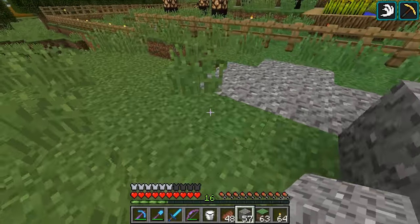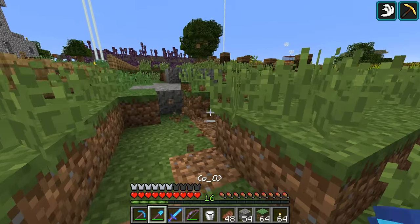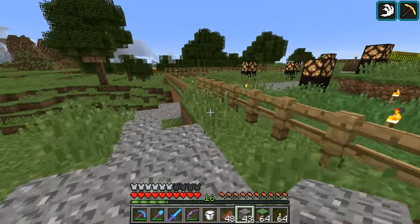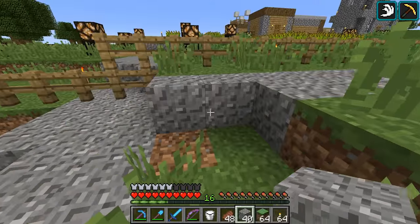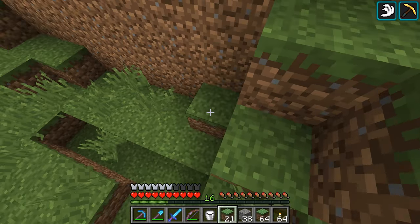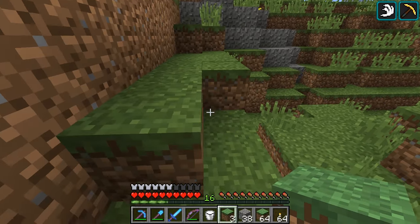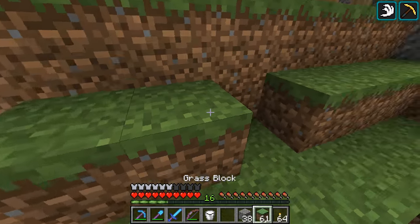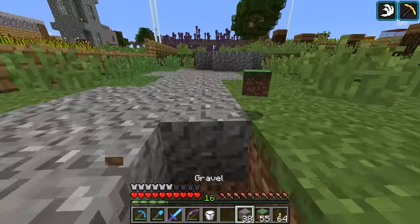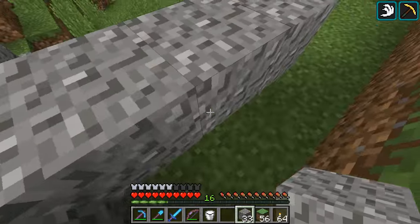I gotta say this though — I've been loving this update, it's been one of the greatest updates in a long time. I was thinking about what we've gotten as redstoners since the redstone update 1.5 — I checked, it was over three years ago. We got slime blocks, that was a big one, but besides that: weighted pressure plates nobody uses, activator rails not super useful, daylight detectors not super useful. So this update I've just been loving it because we got the shulker box and the observer — two new things to play with and I got so many ideas.